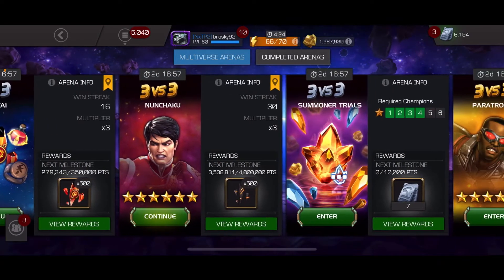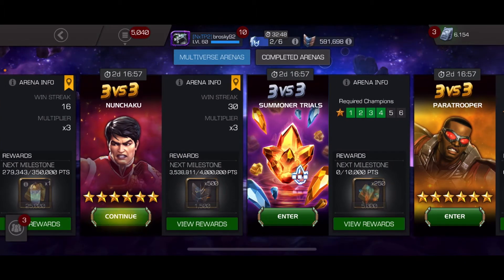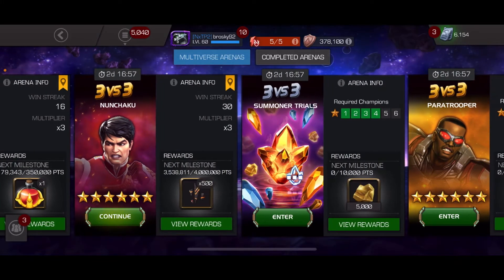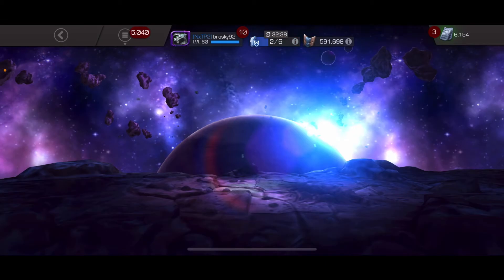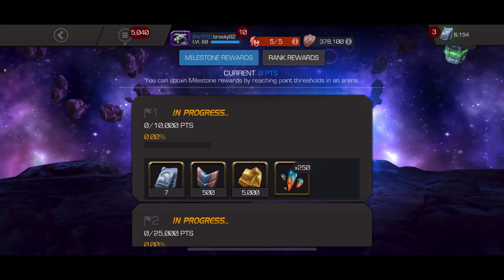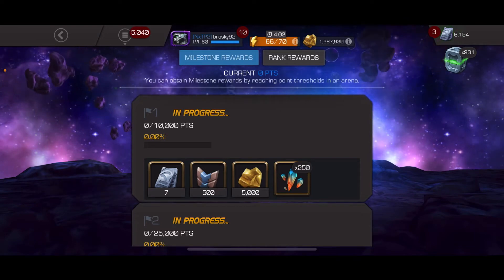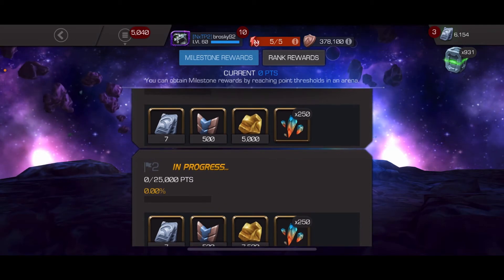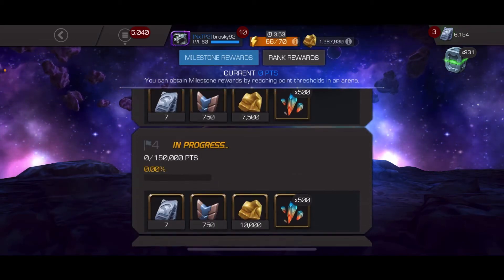What we see is the three-versus-three four-star Summoner Trials, which is for the three and four stars, all up to four stars. Then you have the two arenas where you can get six-star champions. I was really worried about the layout of this because if they made it reasonable for players with only five-star rosters, that means players who have a full six-star roster with tons of rank twos would pick up tons of units very easily, and Kabam doesn't want it to be too easy.